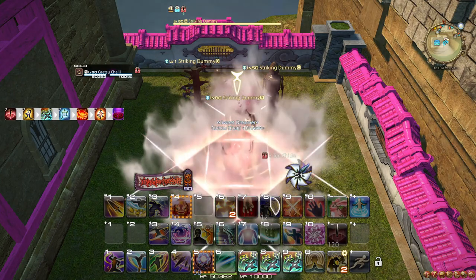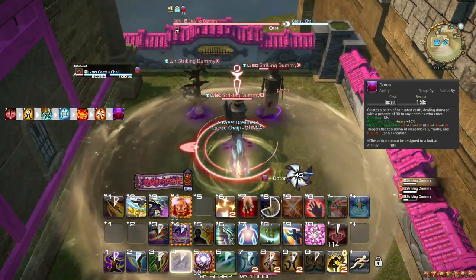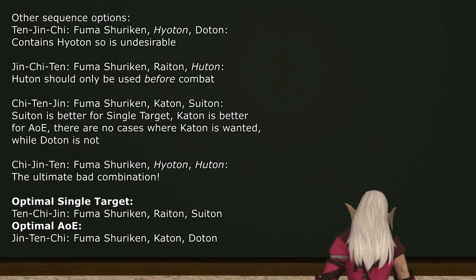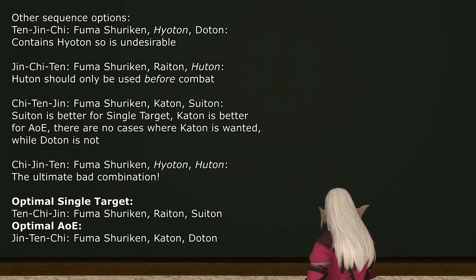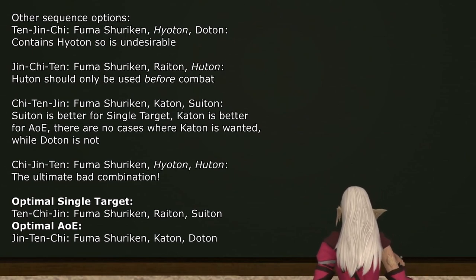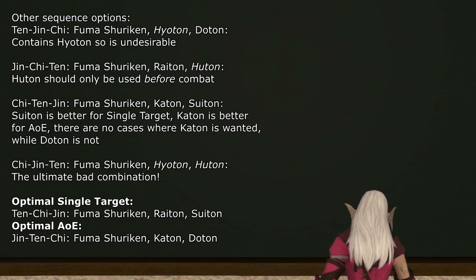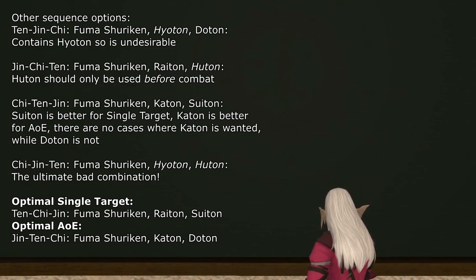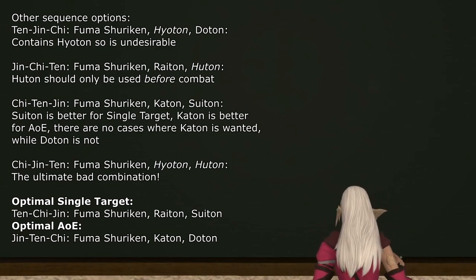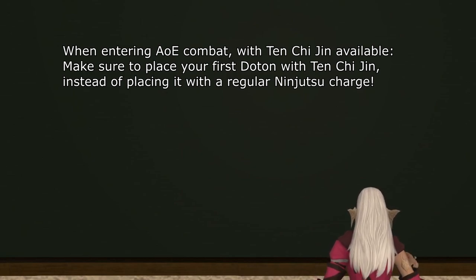For AoE, the sequence is very different: Jin → Fuma Shuriken, Ten → Katon, Chi → Doton. Here, it is important that Ten Chi Jin is used in close range to the enemy so Doton is placed correctly. There are of course other combinations you can make, however these two are the most useful for the two different combat scenarios you will typically face. The Ninjutsus Hyoton and Huton should generally be completely avoided when using Ten Chi Jin due to neither being particularly useful in the middle of combat. Ten Chi Jin should be used on cooldown, and it should line up with the damage bonus from Mug consistently, which is more important on single target of course, but still useful on AoE.